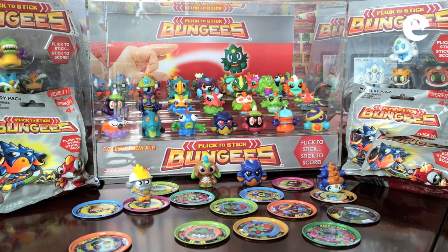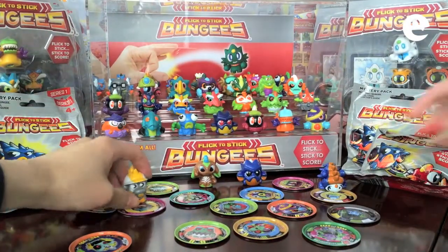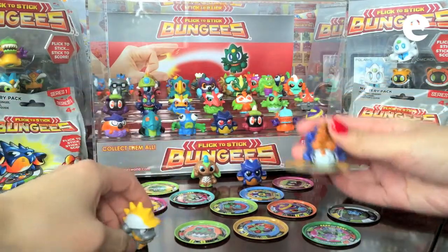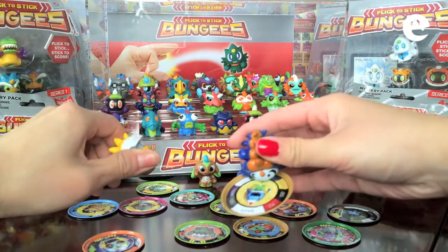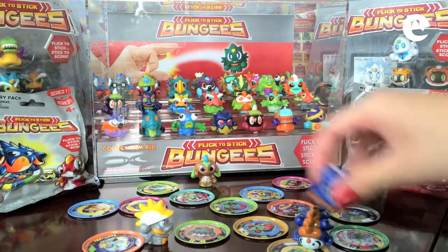Here we have Flick to Stick Bungees! So what are bungees? Well, millions of years ago an asteroid hit the earth causing a series of events that would change the course of world history. The fires from the core of the earth formed Flick to Stick Bungees!